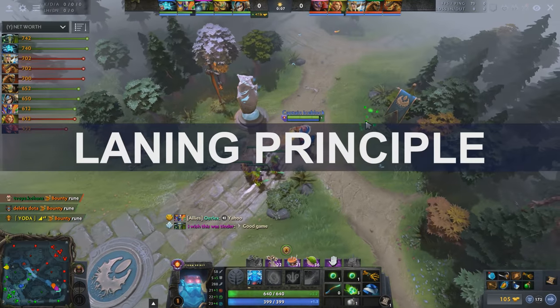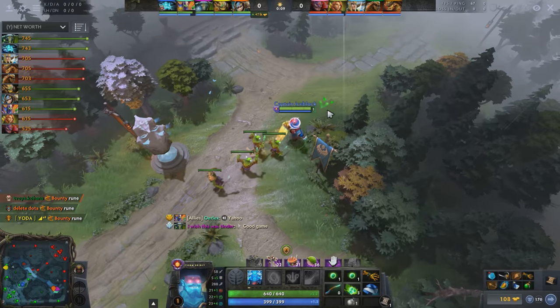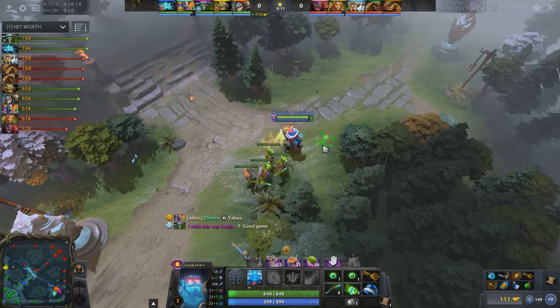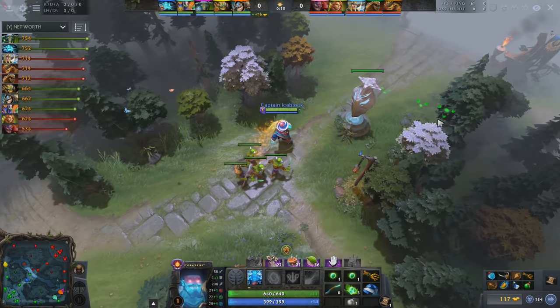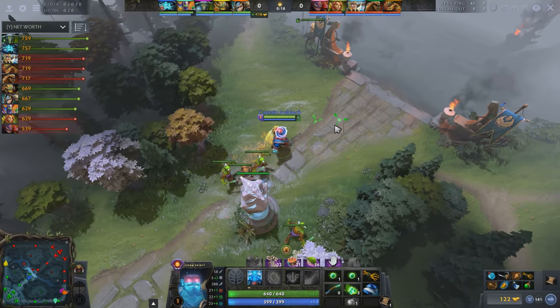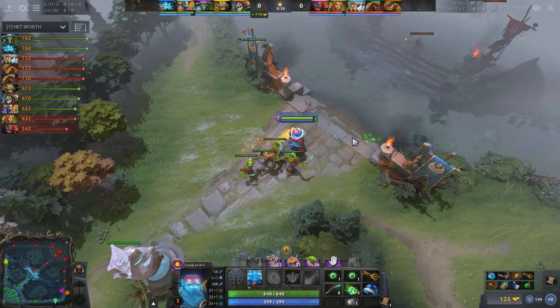It is unlikely that Sky will use all his mana on you from the moment you spawn, since his level 1 nuke doesn't do that much damage yet. So you can afford to dance around in the middle of the creep wave as required to disrupt his own farm with aggro control.